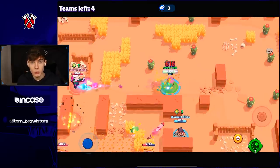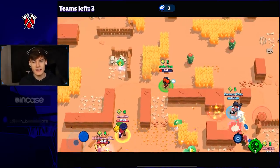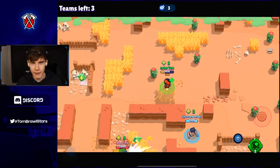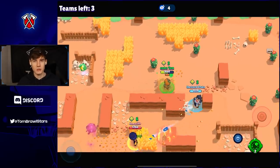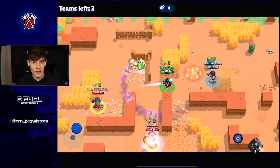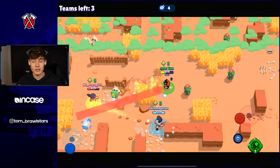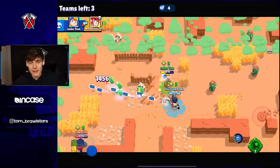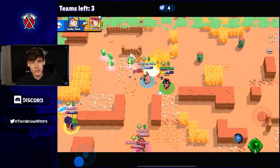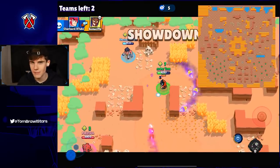Tip number three: check every single bush. The way I look at it is to assume every bush has a 10-power-cube Colt or Edgar hiding in it — prepare for the worst and hope for the best. You have to check every bush because otherwise you don't know who could be there. Clear each area and move on.